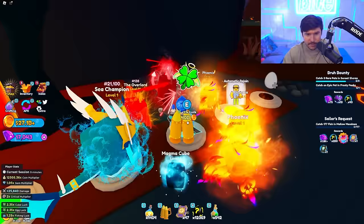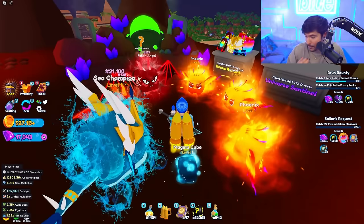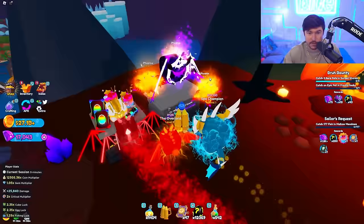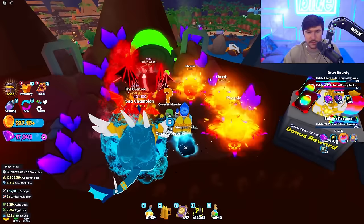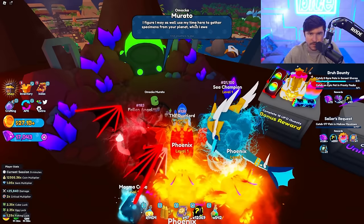Here is the new update content - right over here is Omaka Maratu. This was actually a character from Bubblegum Sims; they're bringing back their old characters, which is really cool. Complete 15 UFO quests and you get one reward, complete 30 and you get the Universe Sentinel - I need that, it's freaking dope. Let's talk to him. He says: 'My interstellar journey came to a standstill after crashing on this mountain. I may as well gather specimens from your planet while I await rescue. Assist me by collecting various items and I'll give you a perfect cube.'